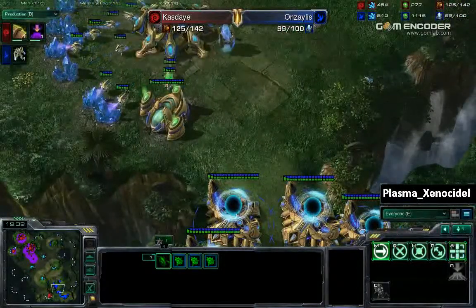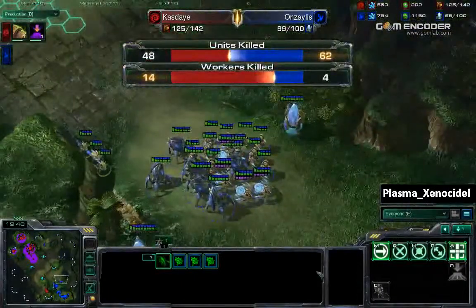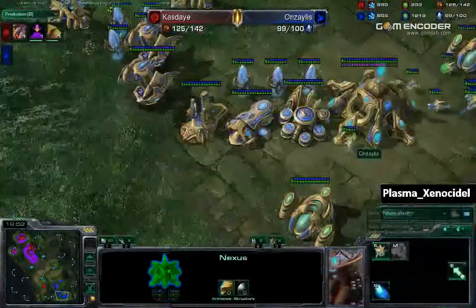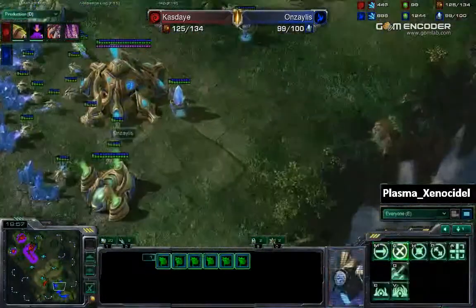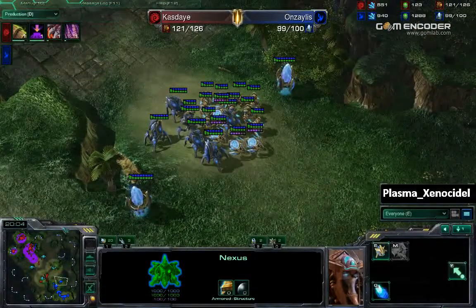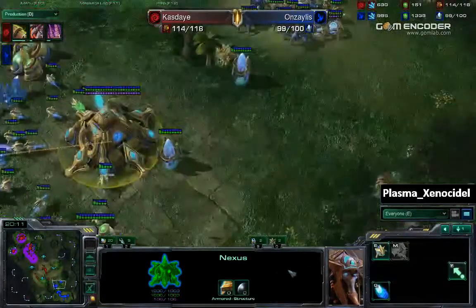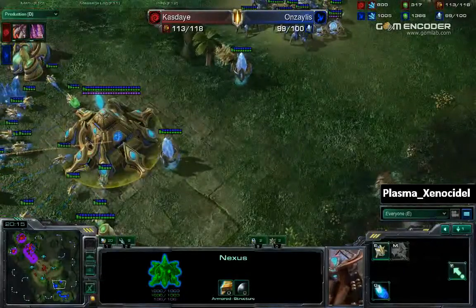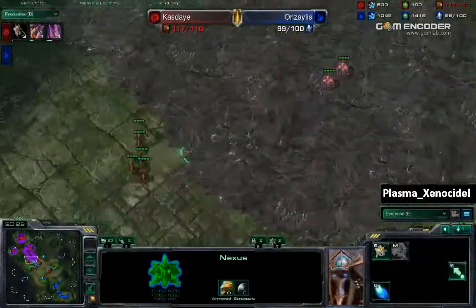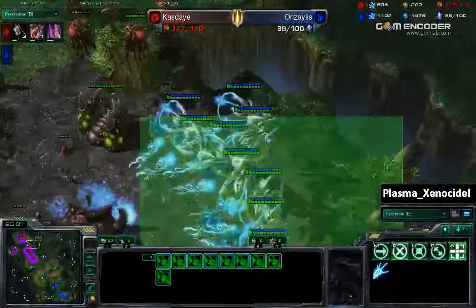Third base is taken out by Anzalus — wait, that doesn't seem right. He has killed 14 probes, which is a lot — especially since Anzalus isn't making any more at the moment. A lot of idle probes, needs to get back to work. Things aren't looking so good for Anzalus. He does have 900 minerals in the bank, nothing in the production tab. His macro is slipping really, really hard right now. This army of Kaste is getting really devastating. Nine void rays on the field now — wow.